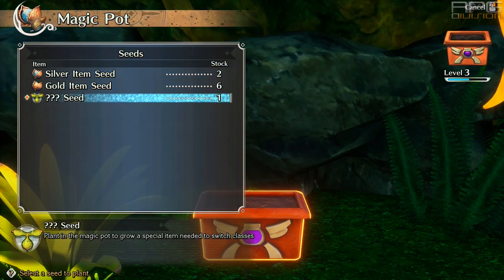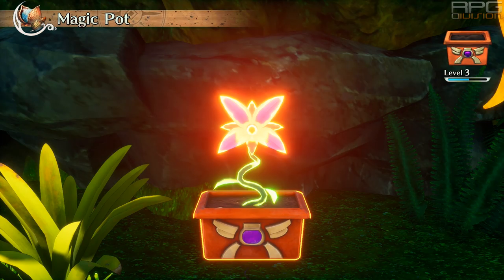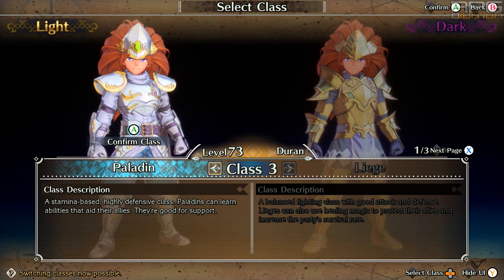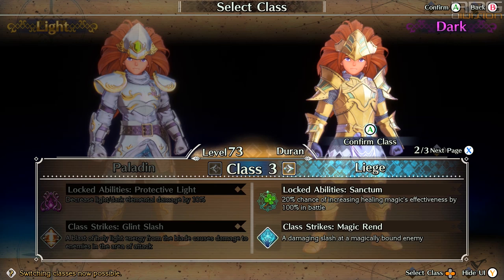Another requirement is to have seeds. These seeds when planted grant special items that unlock 2 more classes at level 38 and onward. Unlocked classes depend on previous choices. For example, if you went with Knight for Duran at level 18, you now have Paladin and Liege as your choices.